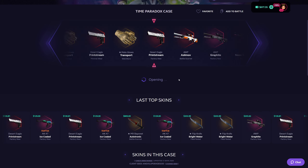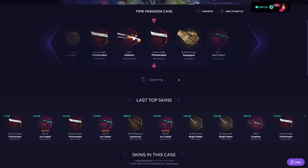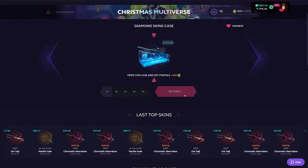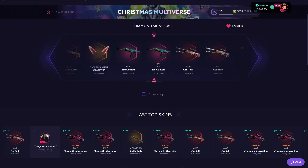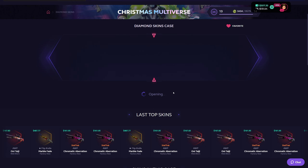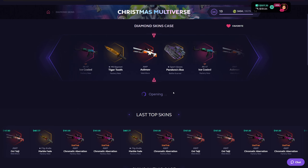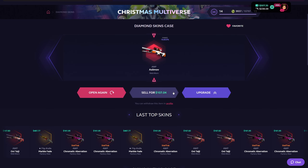Starting the video off with a $100 case — Time and Paradox. We started with 717, let's call it 720. Not horrible. Second case of the video, going with the Diamond Skins case because the flip knife has been dropping frequently, but I don't get the flip knife. Oh my god, that is horrible. We'll do it one more time — $100 down on this case. That is not a pay.